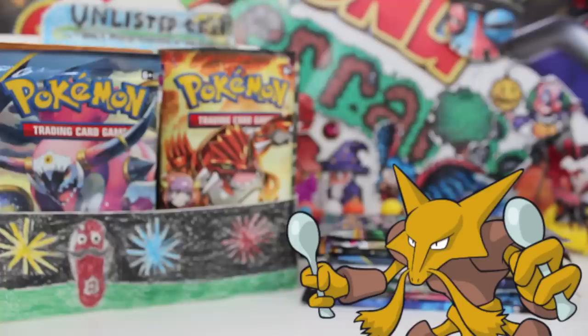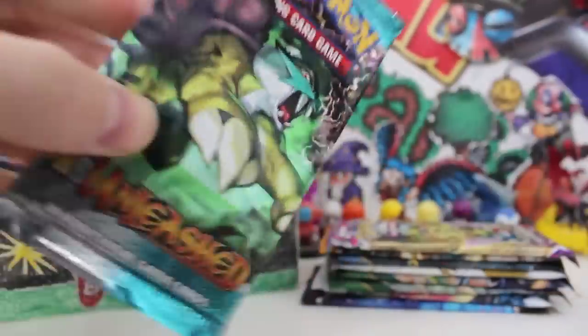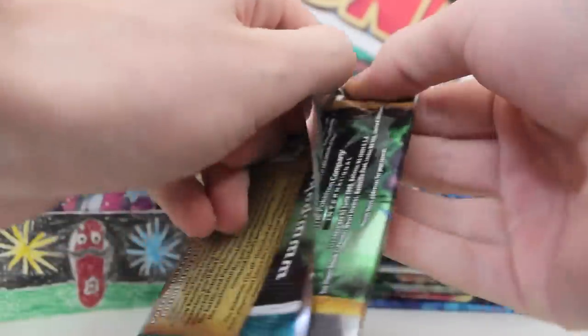Let's get these booster packs out — alakazam! Just call me Merlin the Magician. Let's crack into the very first one, which is a HeartGold SoulSilver Unleashed pack. I don't even know if we've unboxed every single one of these booster packs on my channel before — this is crazy!